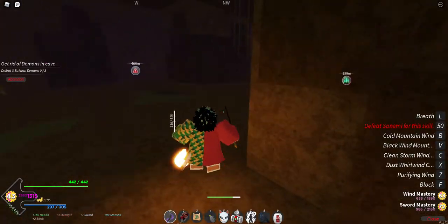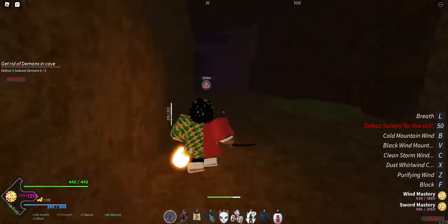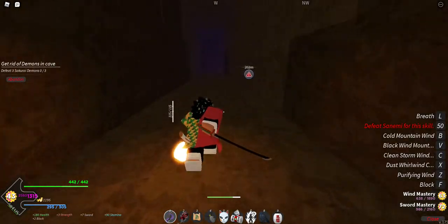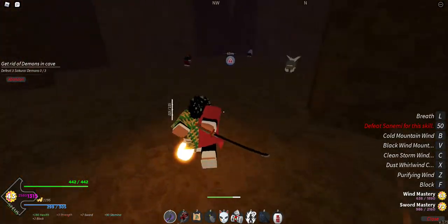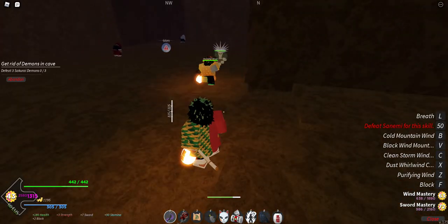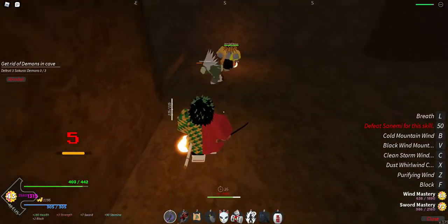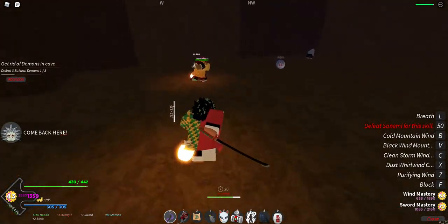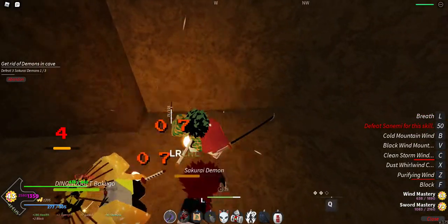When you do this quest and you're around level 12, you're gonna make 5k yen. You're gonna go buy a breathing style. If you have the Kamado family name you can get Sun Breathing. We also have Thunder Breathing, Water Breathing like Sabito, Wind Breathing like mine, and Insect Breathing like Shinobu.